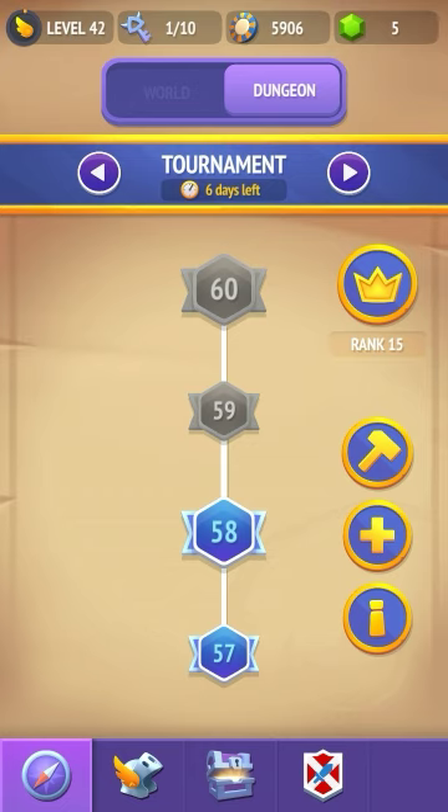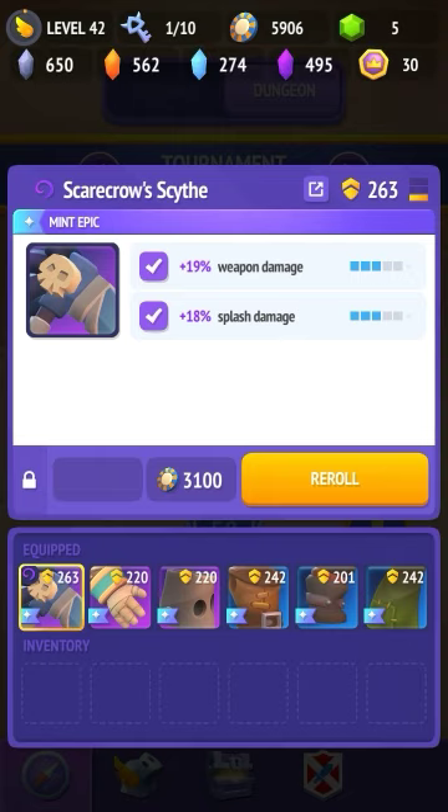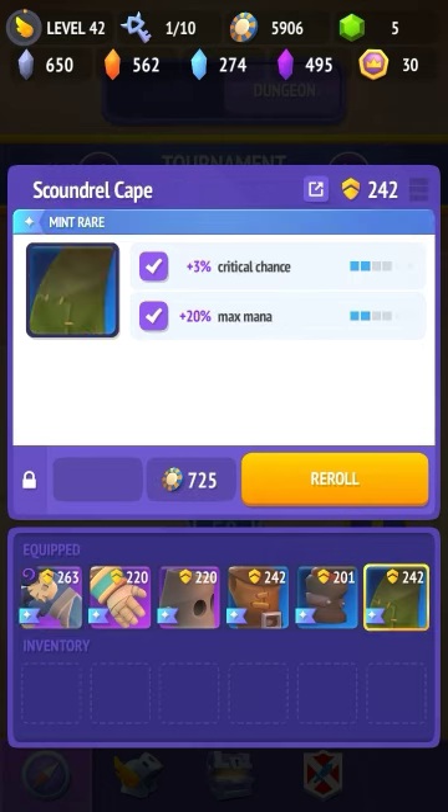Anyway, back to the re-roll part of this tournament feature. You're going to go over to this hammer button and you'll see the option to re-roll your stats. I want to re-roll this one because it doesn't have really awesome perks on it.